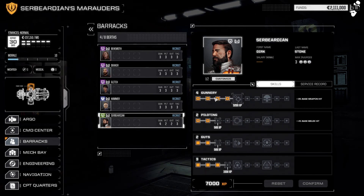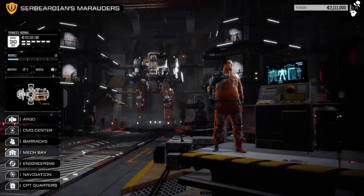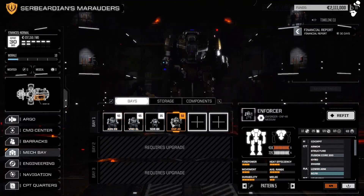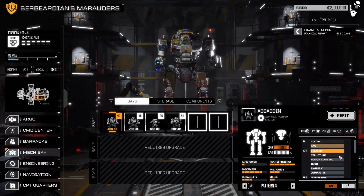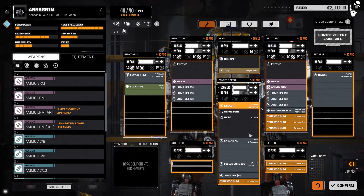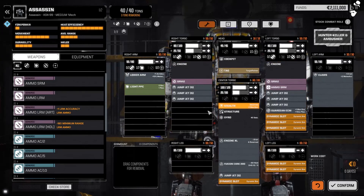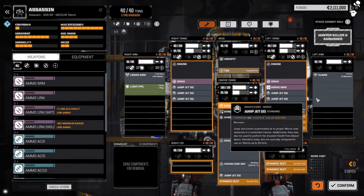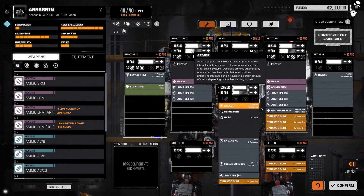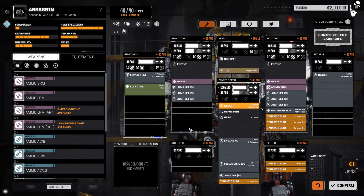Before we assign skills, we need to know what mechs we're running. First up, an Assassin — looks like we have a lance of three mediums and a light. Going into the refit screen: the Assassin has a light PPC, two SRMs, Guardian ECM, jump jets, and TAG. It's a very maneuverable melee bot, a combination of melee and PPC/SRM. The loadout is a bit all over the place, and its armor is terrible — we're going to have to change this Assassin around.